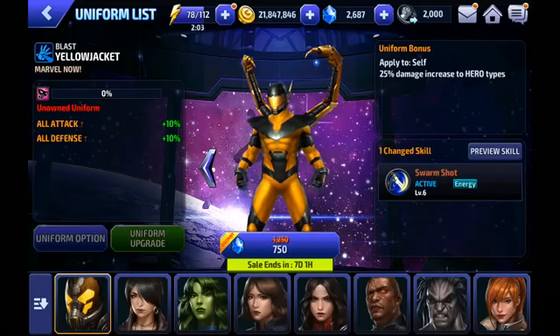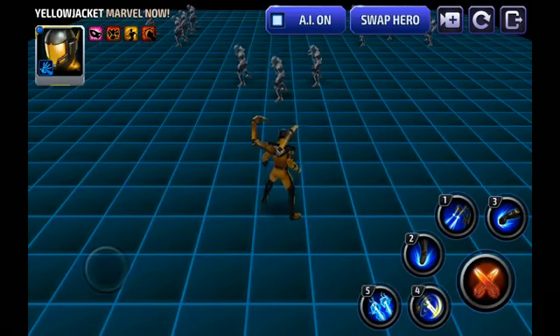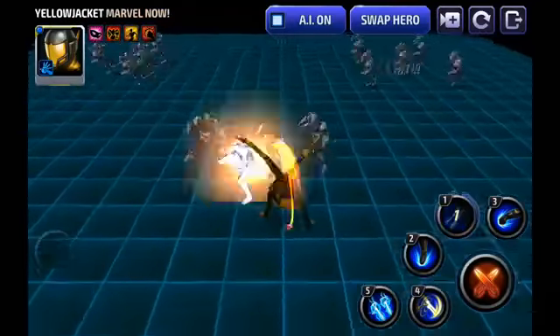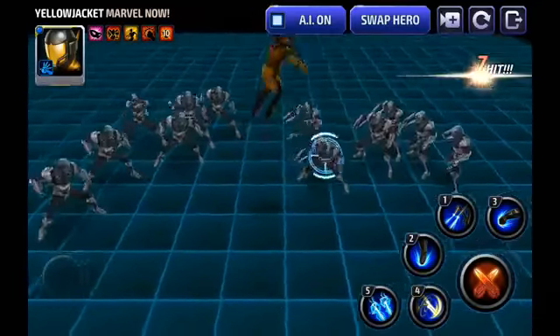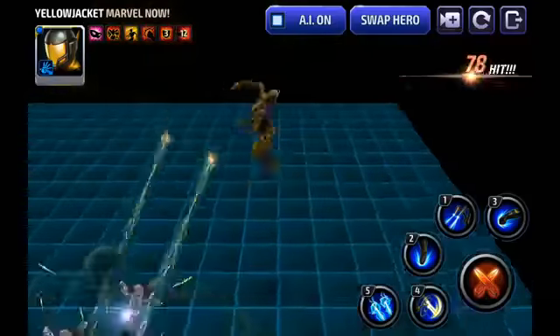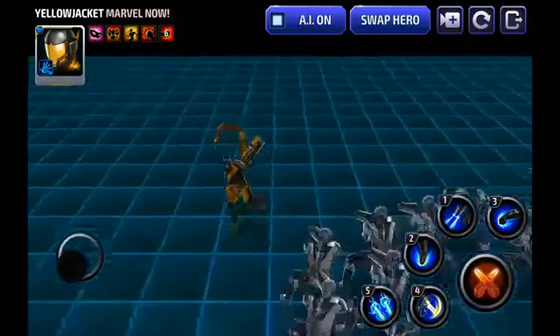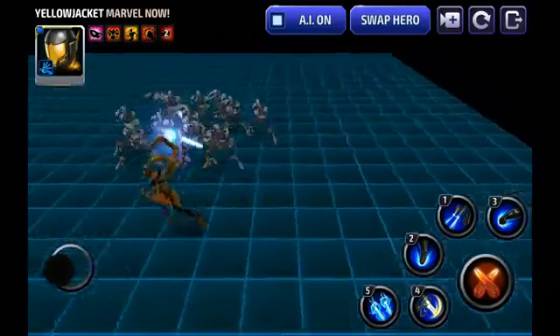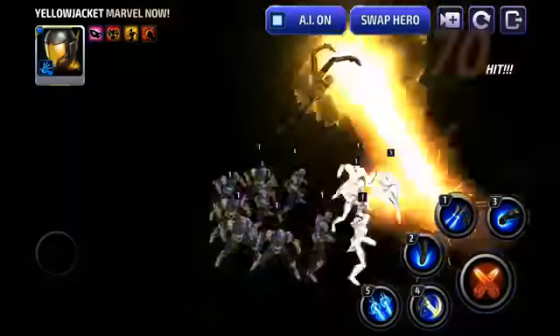Then we have Yellowjacket, which is probably the most hyped uniform of the bunch. Despite Yellowjacket having such an iconic original look, people are really digging this new uniform and I can't blame them — it's very sleek, the shoulder pads are awesome, and he looks like some kind of futuristic cyborg or bug man which fits the motif. The big talking point is the skill change — the 25% increased damage to heroes isn't great but is situationally useful in PvP against strong heroes like Sharon Rogers and Doctor Strange. His first skill, second skill, third skill, and fifth skill all remain basically the same.